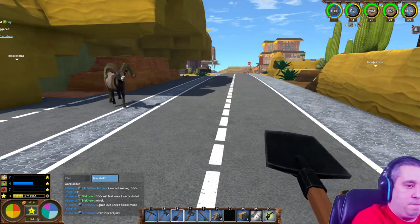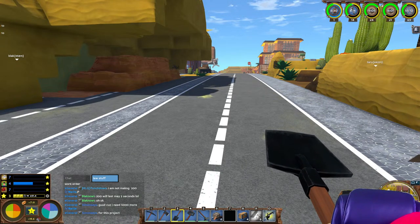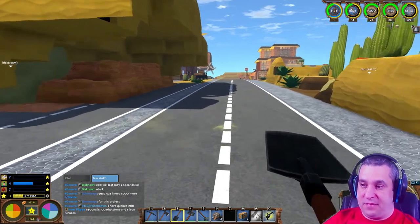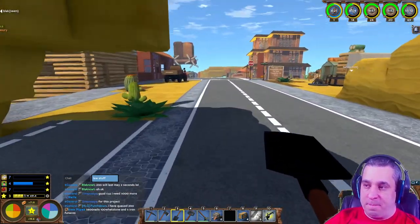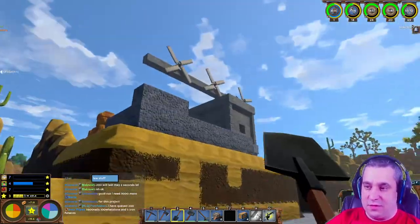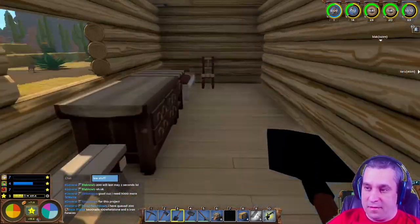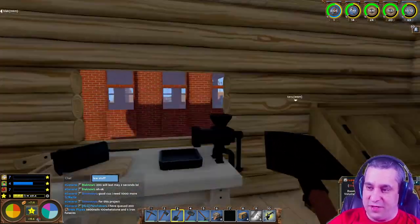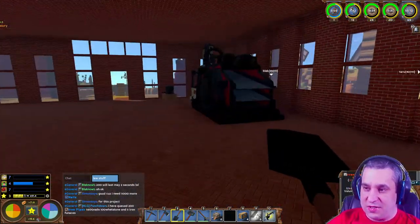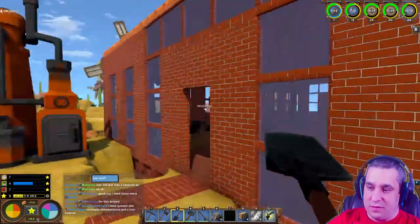Just get them down there when you can - that'll be fine. That was Rico and Wrong-ved, then we've got Russ Coleman over here, rocking the log house much like myself, with a nice little brick store and crushing and smelting area.